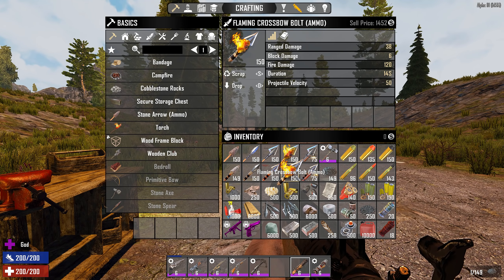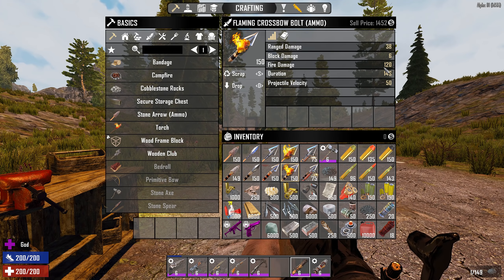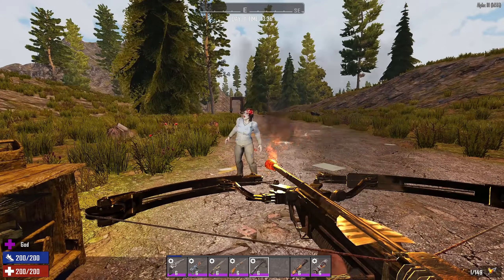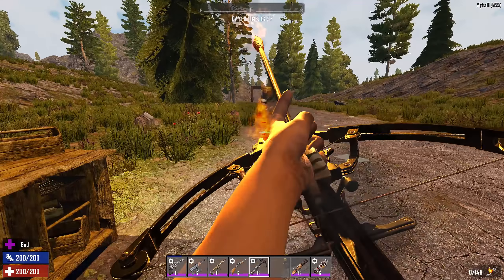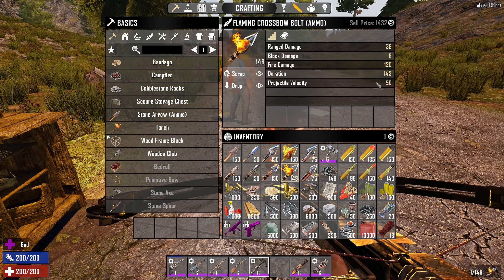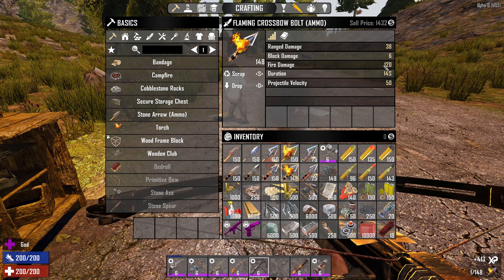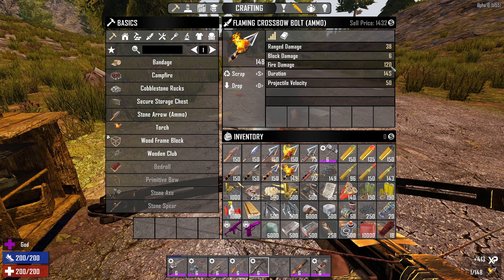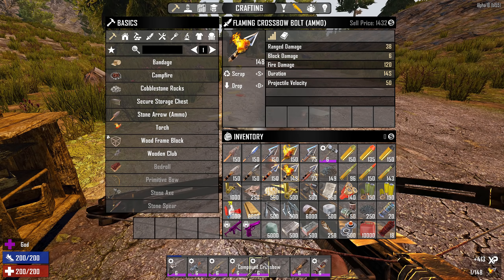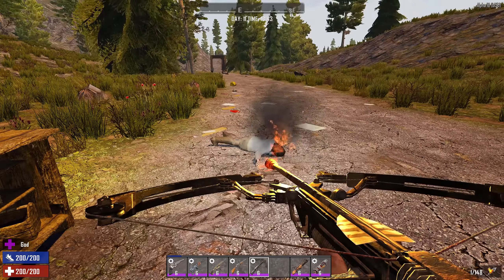Now we get into the specialty types. We have the flaming bolt, which does regular damage but also has a nice fire damage component. Let's try that out on Darlene here — let's just set her on fire and let her burn. You'll see it's got a 14-second duration and the total fire damage is going to be 120, which means 120 plus the 38 base crossbow damage — or 70 with my mods. She dies fairly fast.